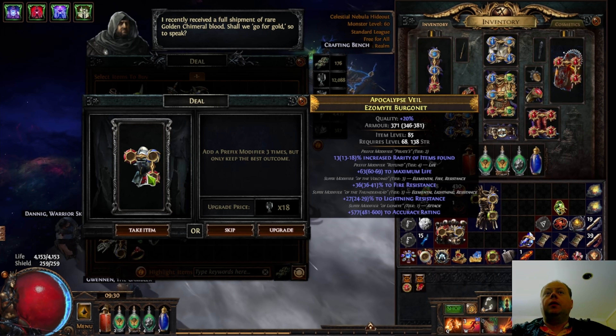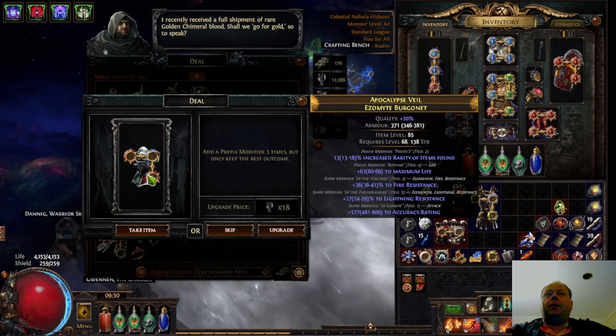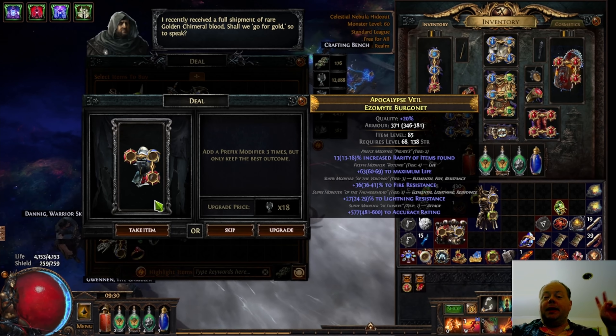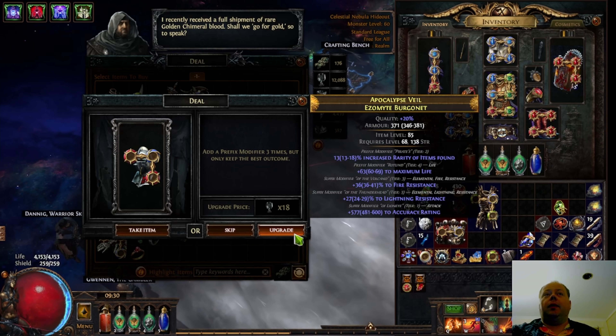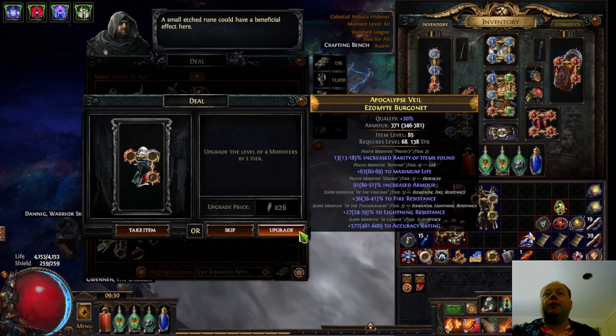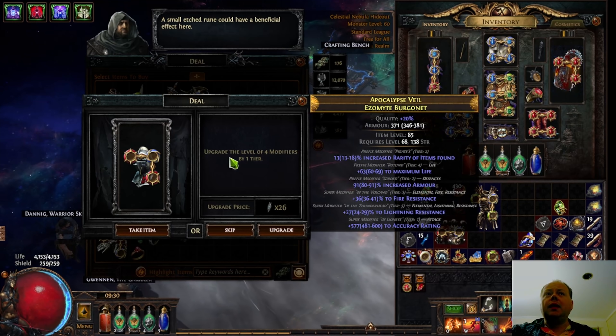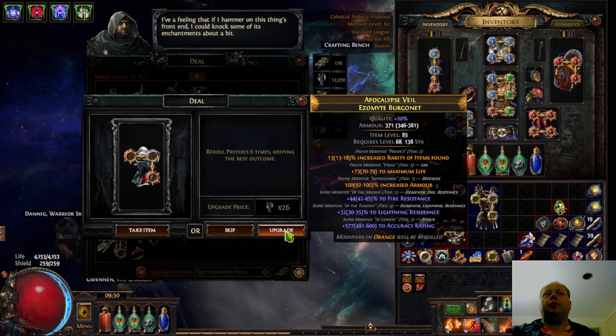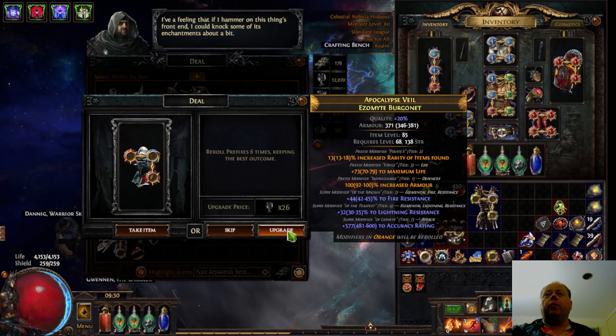So we'll take this just as an example. Here you've got 'add a prefix mod three times but only keep the best outcome.' Now when they say best outcome, that means the outcome with the highest minimum level. We'll give that a shot and see what we got — upgrade the level of four modifiers by a tier. Things like this are really powerful crafts that can potentially really boost an item.